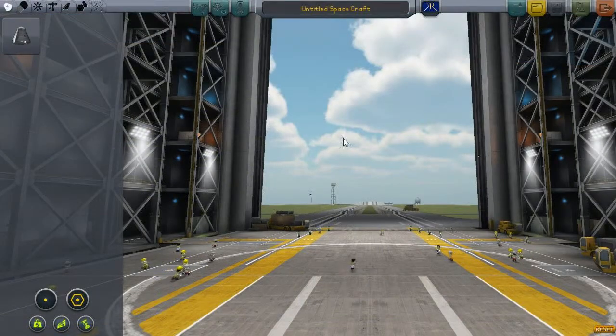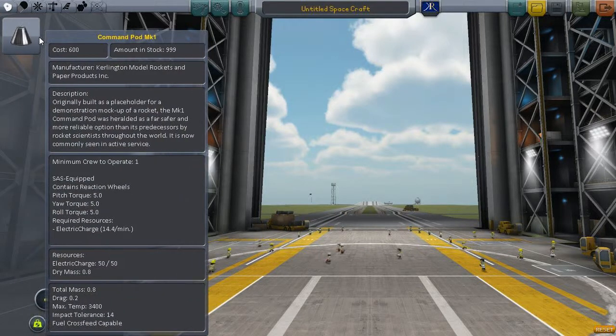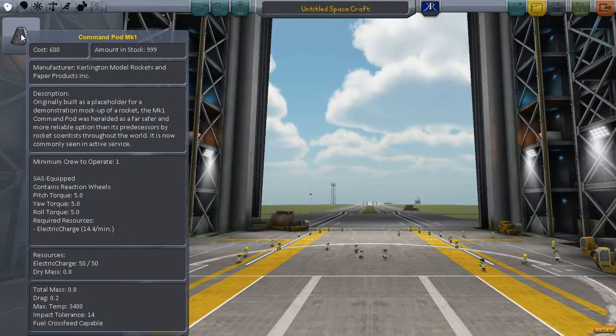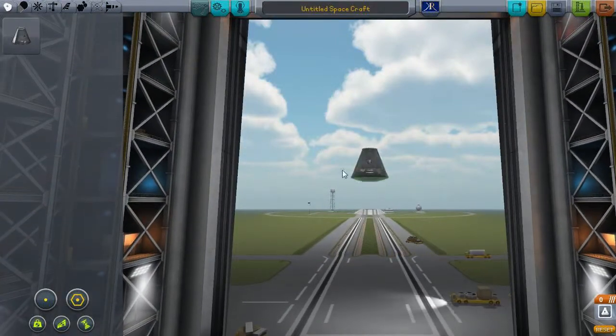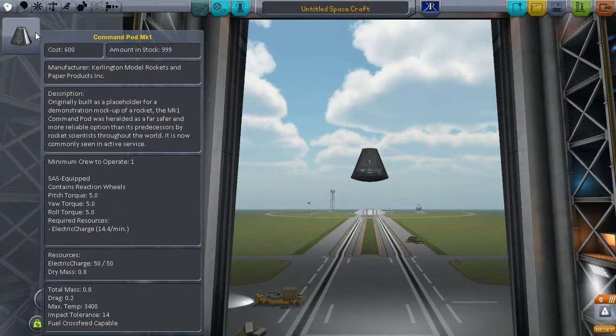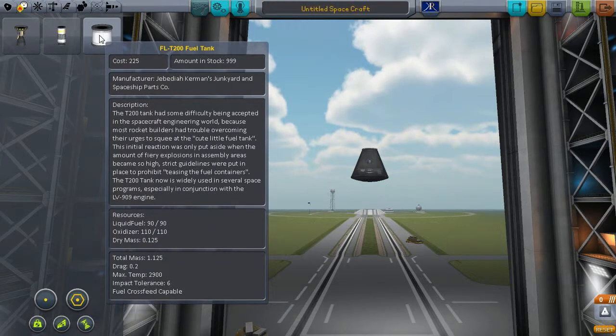Alright, here we are in the VAB. Lots to look at here, but we're going to start out simple by building our first rocket. Over here on the left you've got different categories of parts, and down here you'll have parts with their descriptions. Most of it you can ignore — I'll try and point out the important parts as we go. But for our first rocket, we'll need our Command Pod Mark 1. And for every rocket, you need some propulsion.